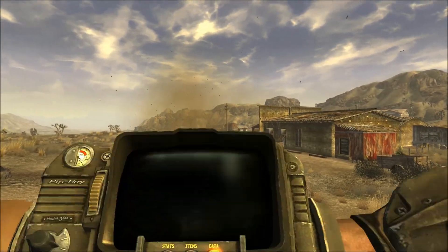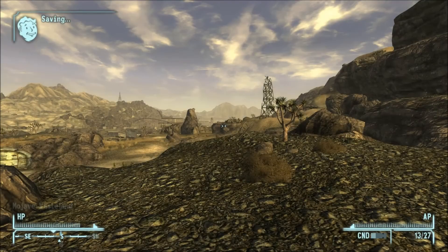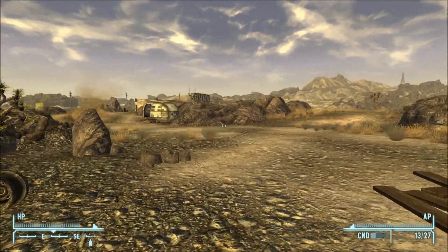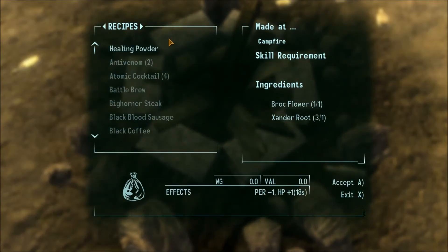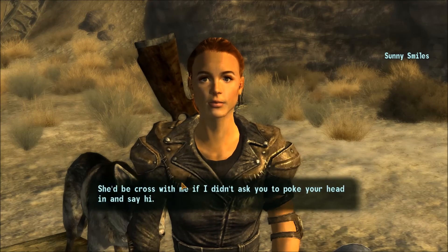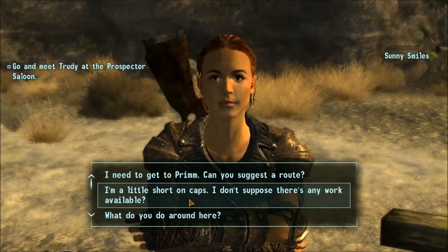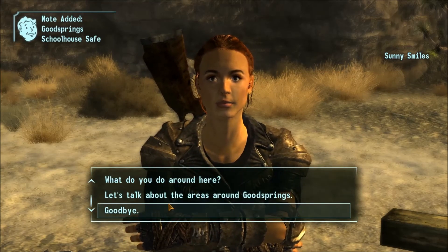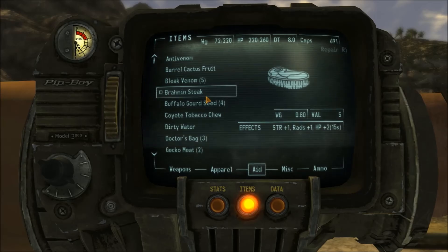We can fast travel — there we go. Once we take these two things to Sunny, that will be all she asks of us and we'll be on our merry way. She tells us to make some healing powder over at this campfire — that's basically all she asks. One thing we want to do is ask her if there's any work available. She tells us yes: there's a schoolhouse with a nice little safe we could try to get into.